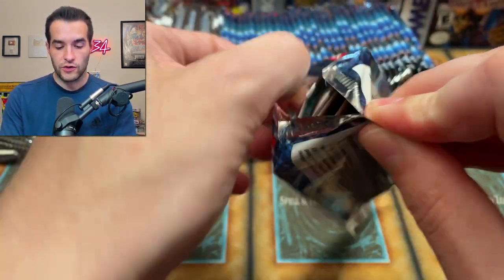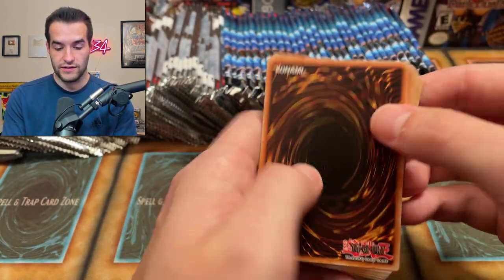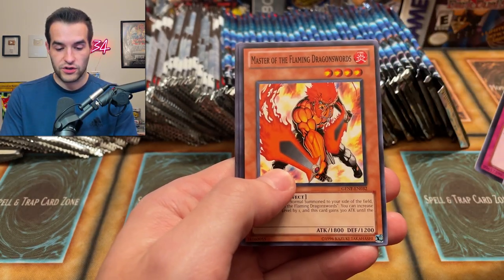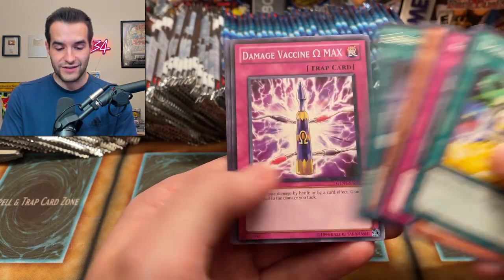There's a really good chance to pull a ghost rare out of Ghosts from the Past 2 compared to Generation Force, because Generation Force is one out of 12 boxes. Ghosts from the Past 2, you could get up to seven in a single case. We got Double or Nothing, Crash Bug, Sleep of the Switch, Master of the Flaming Dragon Swords. Leviathan Dragon would be pretty cool. I still need to pull one — I have not pulled one.